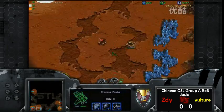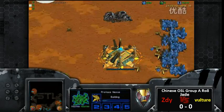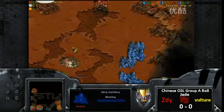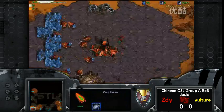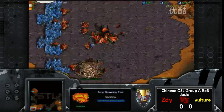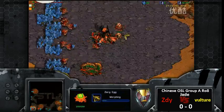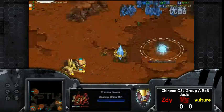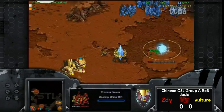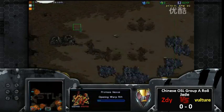Other than that, it looks like we have a Forge FE from Vulture — nothing special, not seeing any proxies coming out. This is a cute move by Vulture though, trying to delay. It was actually a hatch-after-pool build from Ziddy, so Ziddy's going to have a little bit more lings out. Vulture's going to want to put down double cannons here, but he should realize that lings are going to be out really really fast.